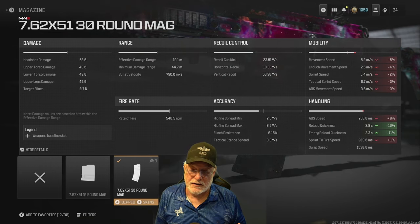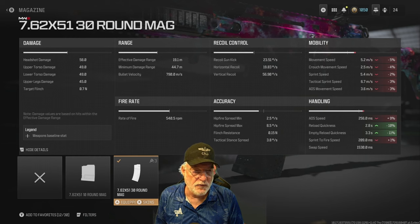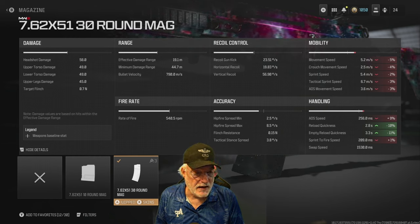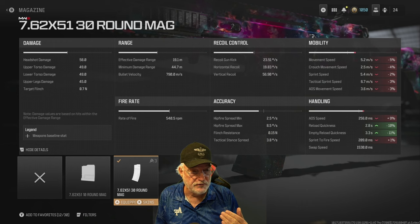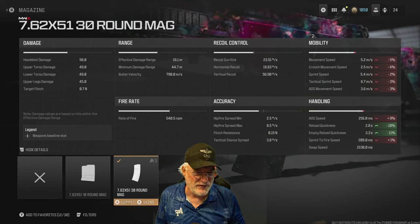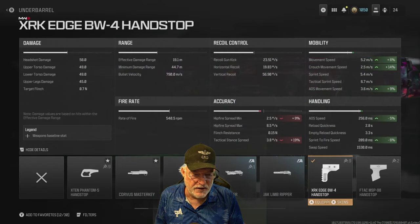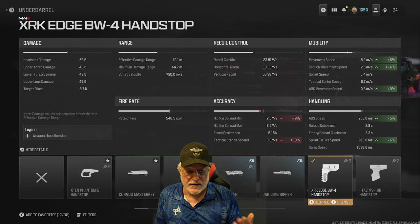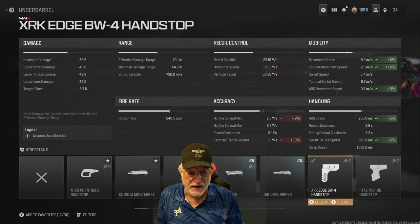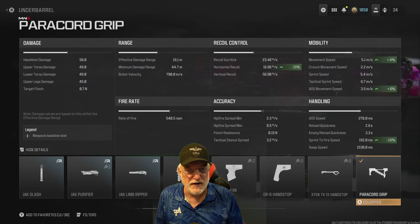The 7.62x51 30-round mag — I wanted a few extra bullets to carry with me. This one worked out quite well. Reload quickness goes up by 10%, and 3.3% on the empty. It does hurt mobility, but not to a measurable degree. ADS is at 256, which is awesome, and sprint to fire is also a solid 209 milliseconds. The XRK Edge BW4 hand stop helps with ADS movement speed, ADS speed, and sprint to fire speed at 6%, recovering some mobility. This is one build where I don't use the paracord.